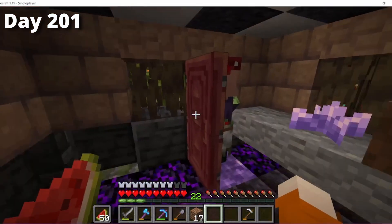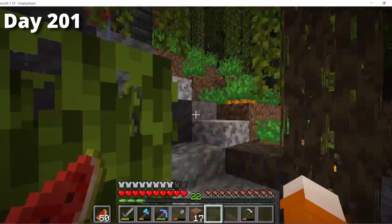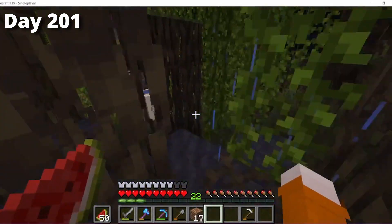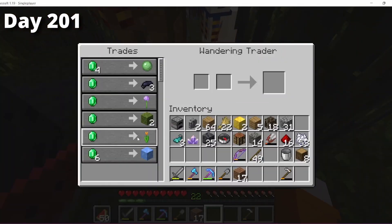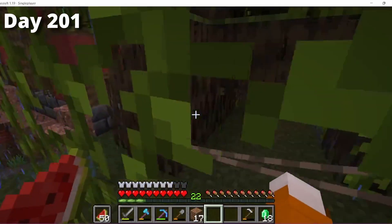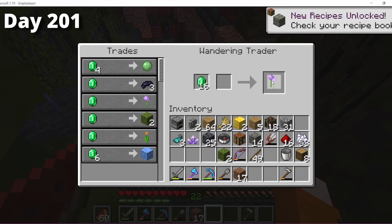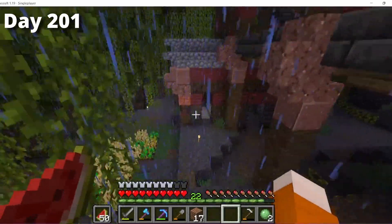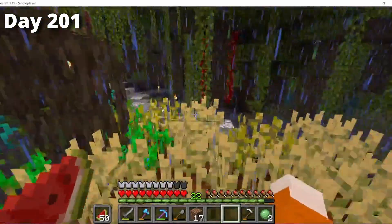I spawned in right where I left off, with my two remaining villagers at my starter base. I found another wandering trader — about the third one I've seen, which is a pretty good spawn rate. So I went to get some emeralds and bought some moss, flowers, black dye, and slime balls — almost everything he had — to make sure I could get all the rare blocks I wouldn't be able to find anywhere else.